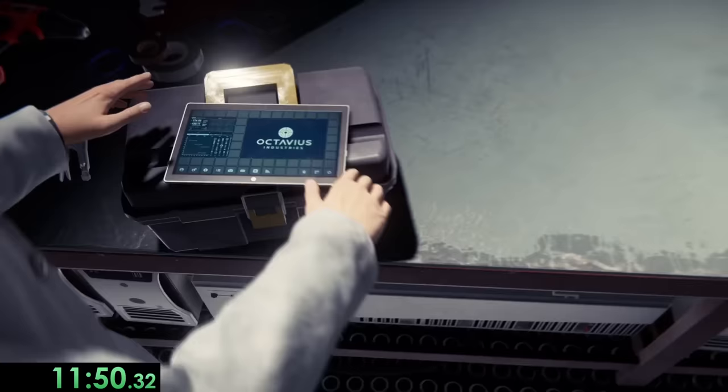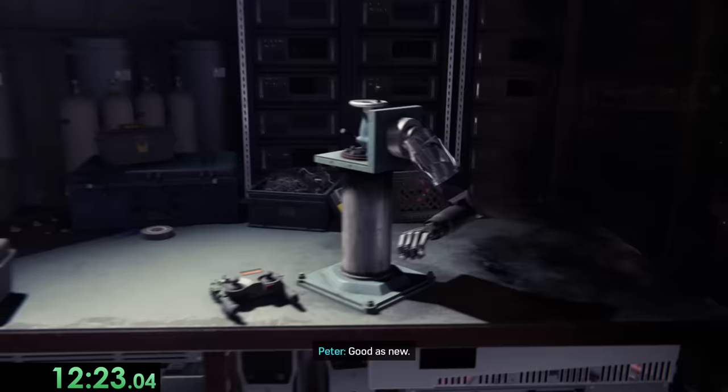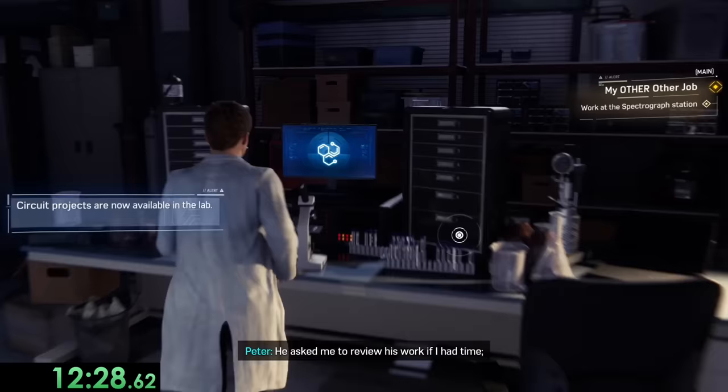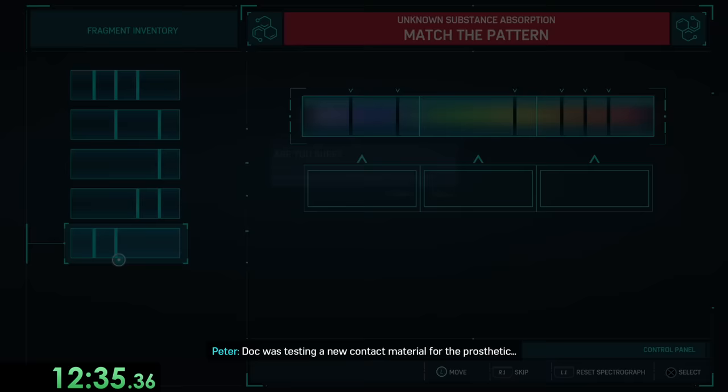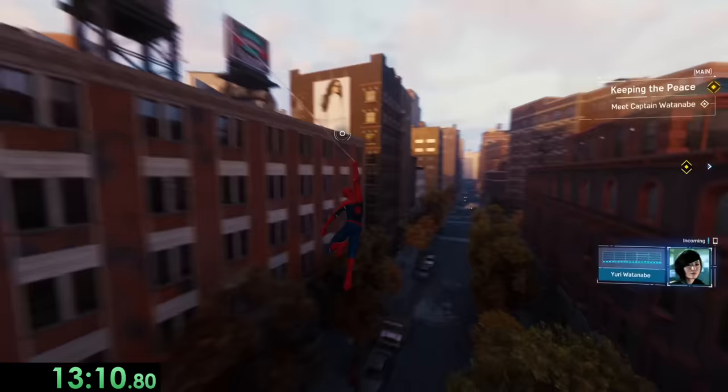Octavius and I are working on a prosthetic limb that responds to mental commands. We arrive late to a really important meeting to keep our grant though, and the benefactors are angry. So after they leave and Dr. Octavius goes to fix the mess, we help fix up some issues with the prototype, which is a puzzle sequence that we can also skip completely, because there's another setting to turn that off too. Anyways, we leave after that.